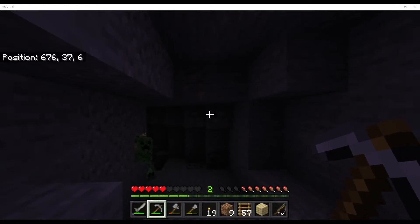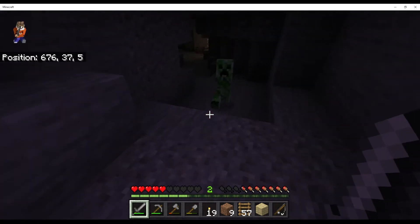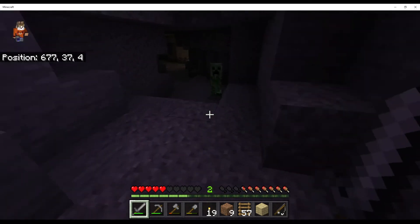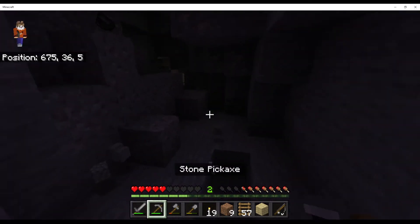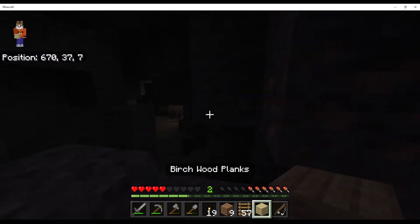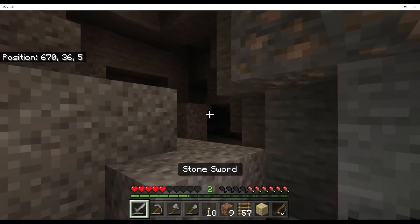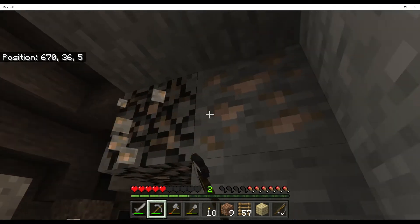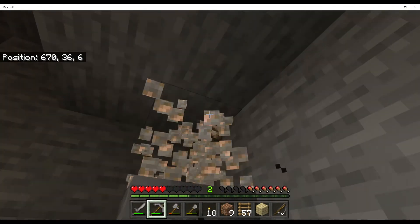Alright guys, we found a cave — with a creeper. I don't like the looks of that. Kaboom! This is weird. I think I'm just going to grab some coal, some iron, and then leave. I think that's all I need. I can always come back to this cave if I need to.